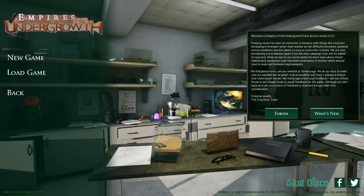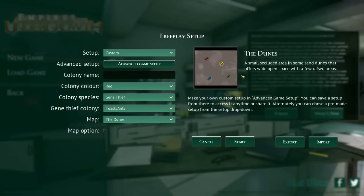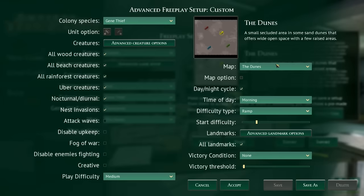Welcome back to Empires of the Undergrowth - it's basically Sim Ant or Sim Ant Empire. There's been an update which is going to allow us to play as the leaf cutter ants, which are one of my favorites, one of the newest, and one of the most difficult to play in free play. We also get to play in the rainforest, so check this out.